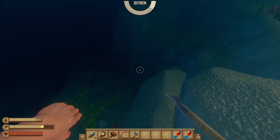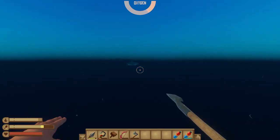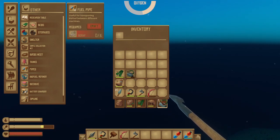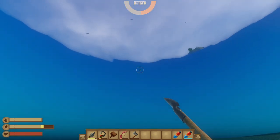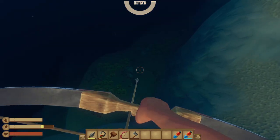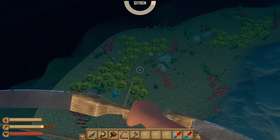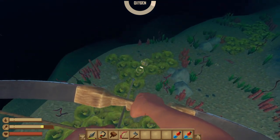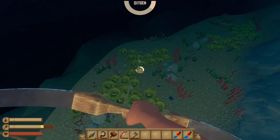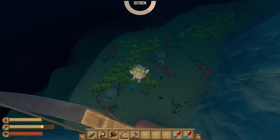I might actually get some water before I head out here. There might actually be puffer fish — yep, there is. Let's get some puffer fish! He's coming for me — no, he got bored and turned around. Let me get some oxygen and then I'm gonna kill some puffer fish, more for the heads than anything. I feel better killing them with arrows — I get all the arrows back, no fuss no muss. You're dead, beautiful.